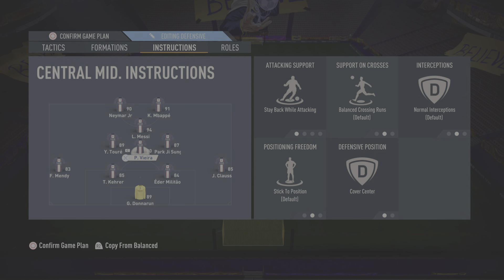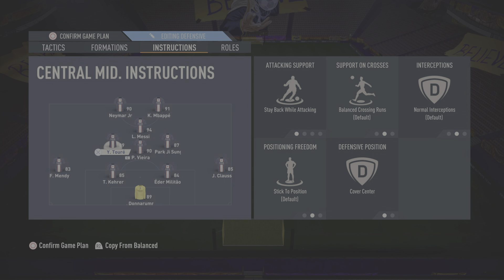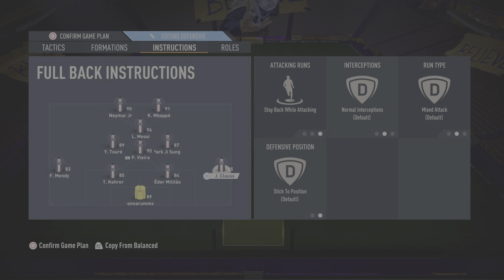That is the meta at this point and it's fun playing this way, especially with a CAM — Lionel Messi is definitely best in that position. Stay back, cover center for the left CM and center CM — they'll be your midfield. Someone like Vieira and Yaya Toure is ideal for that. Park Ji-sung — I prefer him over the KAI — will play as right mid or right CM on balance. Right back and left back stay back while attacking.